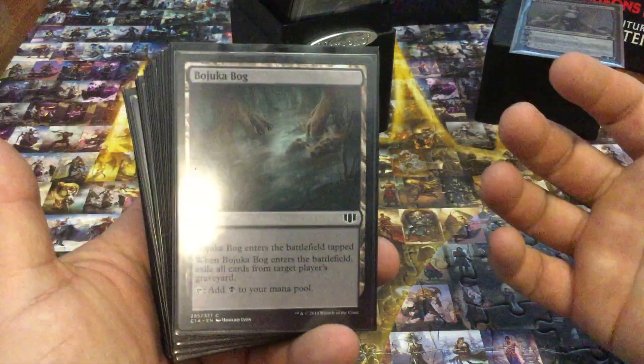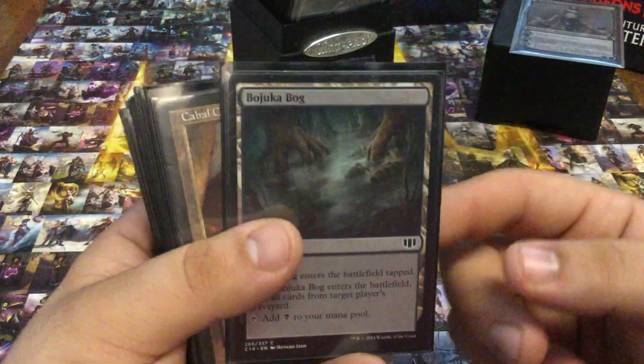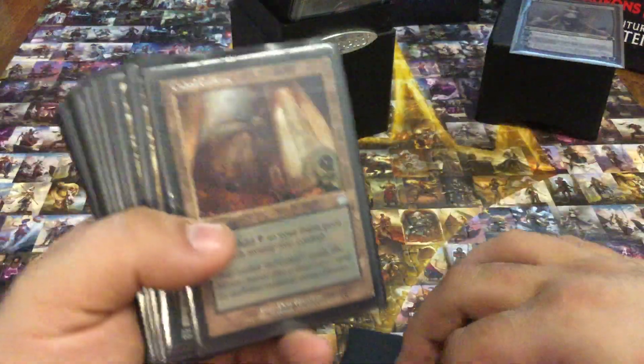Bojuka Bog — I love being able to nuke somebody's graveyard. Almost every deck I have that runs black runs one of these, and I think a lot of EDH players do that.